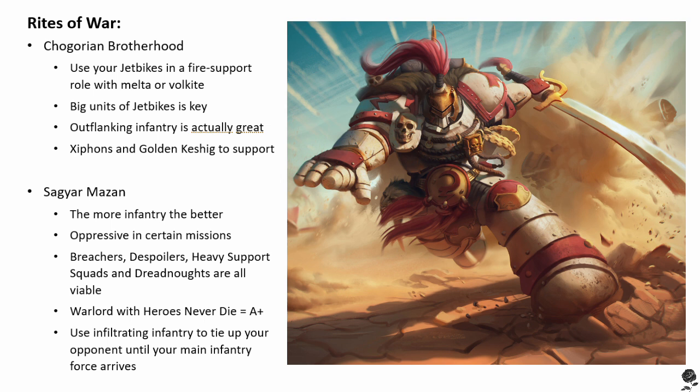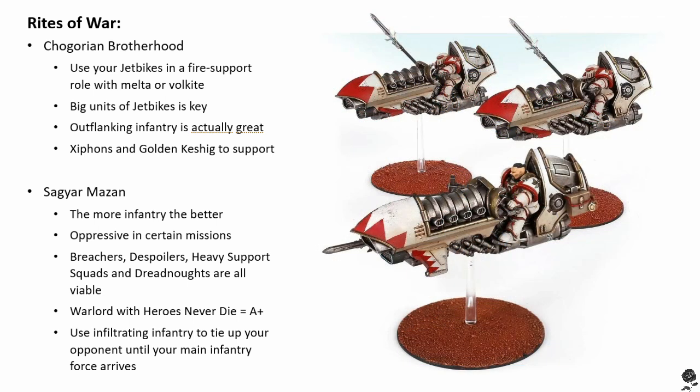Unfortunately, if you're running Golden Kashig, you either need a chaff unit to charge in before them to deal with the inevitable Hold the Line reaction, or a telepathy librarian or Storm Seer to reliably shut the reactions down. The way the rules are written, the Golden Kashig's kontos power lances cannot be used against an opponent who has successfully held the line against their charge — it's an absolute pain, but something to keep in mind. GW, if you're listening, please sort that out.